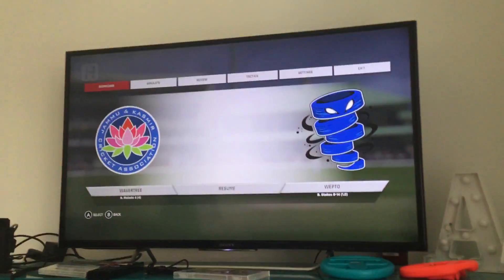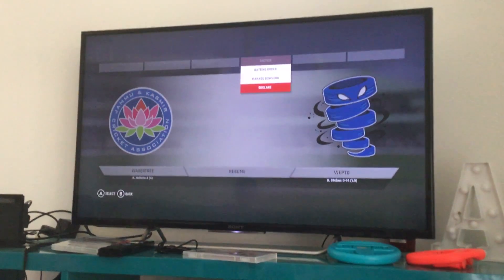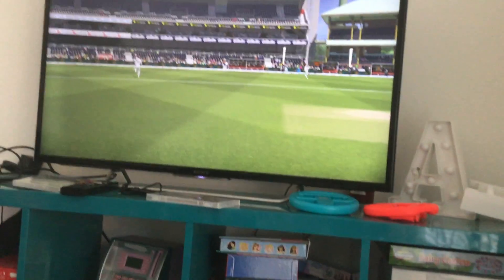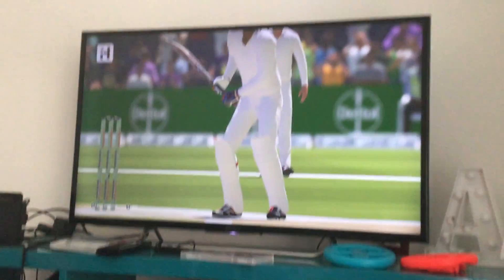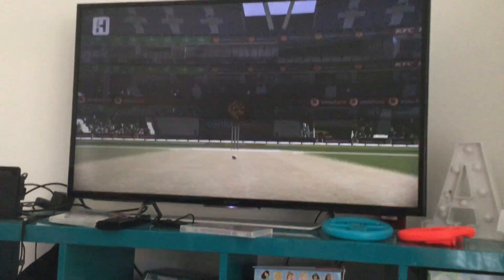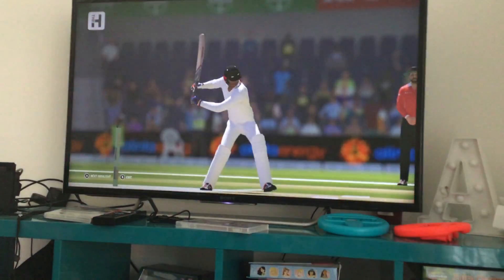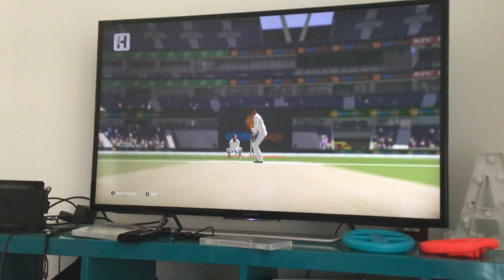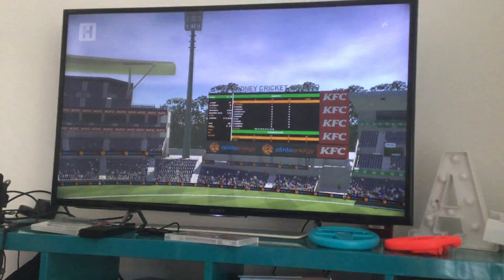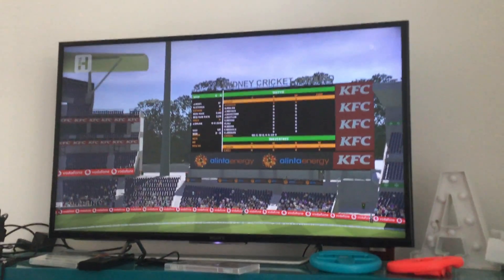Okay, how do I declare? You have to press plus and then go to tactics - then declare. Yes, do it. Now James, you need sixty-nine runs to win. I didn't want to bat! Okay, press B! Press B! It shows you on the board - press B! Then it shows you A, F, and then it shows you on the thing. At least you've got a wicket change.